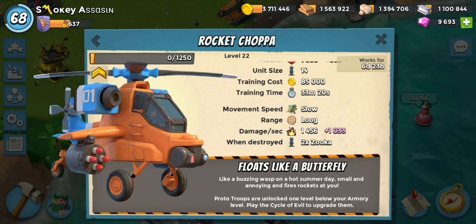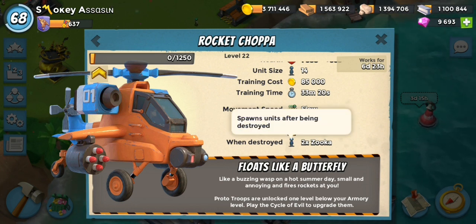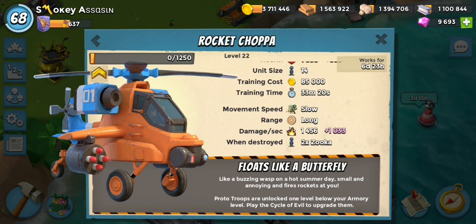It says movement speed slow, but from my experience they're not very slow - they're actually pretty quick. Long range. Damage per second is 1,456. When they're destroyed, you get two zookas that drop out, and those two zookas will be the same level as what they are in your armory. So if you've got max level zookas already, when a rocket chopper dies and spawns two zookas, those zookas will be max level. If you've got level three zookas when the chopper dies, you'll get level three zookas out.